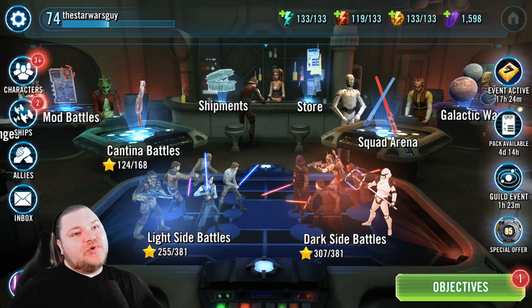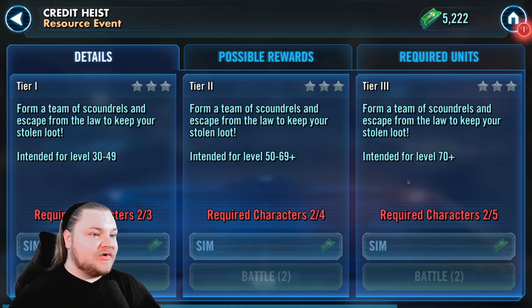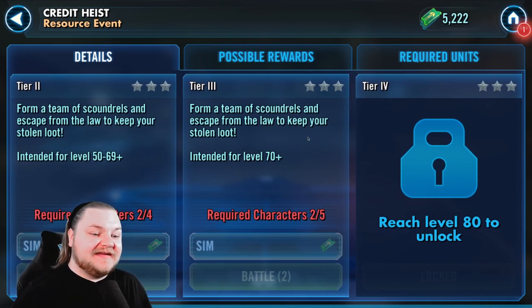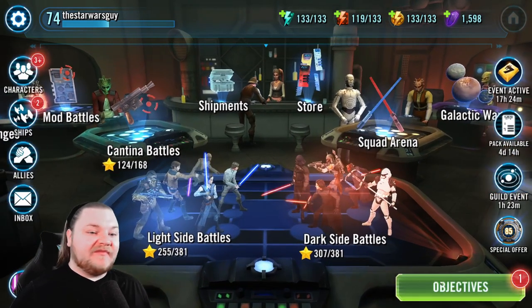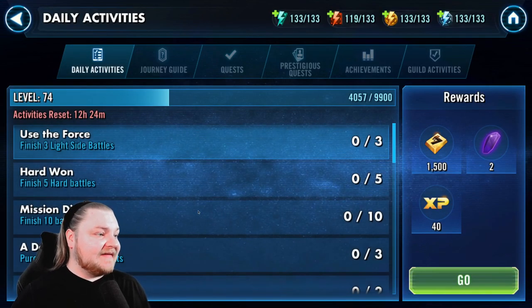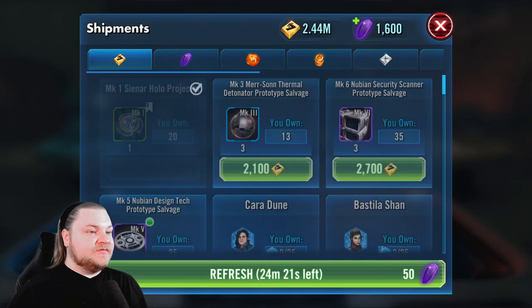One thing I want to point out — you guys probably know about this already — the Credit Heist event. It shows up from time to time; we're not eligible for it yet. But by far it's the best way to get credits in the early levels. You can get up to five million, maybe more. It doesn't show up very often, but when it does it's very appreciated. Keep an eye out for that — that's why we're doing Boba Fett and why you want to have a couple scoundrels or bounty hunters ready to go.